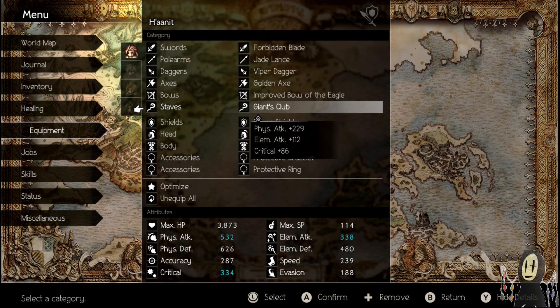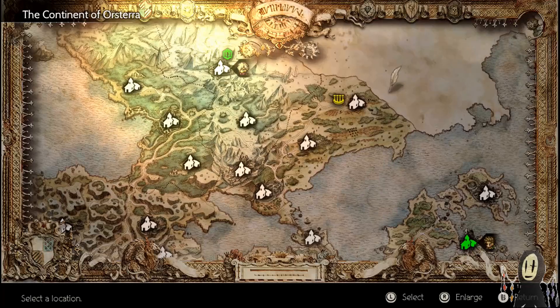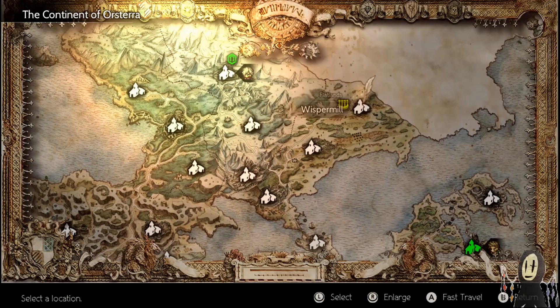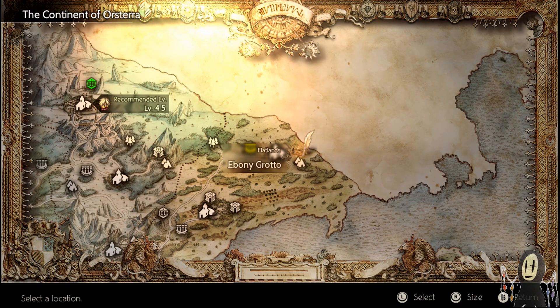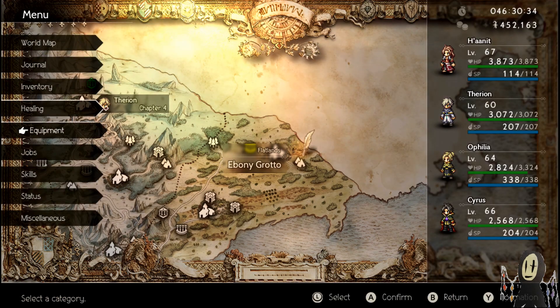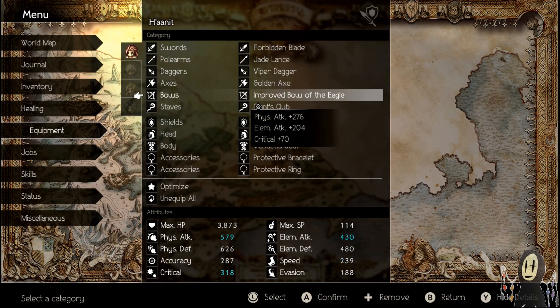And the Giant's Club — this one you can find when you're doing Ophelia's Chapter 4. This is right over by the Ebony Grotto, right by the Mill area. I'll quickly look at the map — it's going to be right beside Whisper Mill. Do Ophelia's Quest and you'll have access to this area. So yeah, you can pretty much get all the weapons here. These are not necessarily the best overall; I'm pretty sure there are better ones out there, I just have yet to find them.